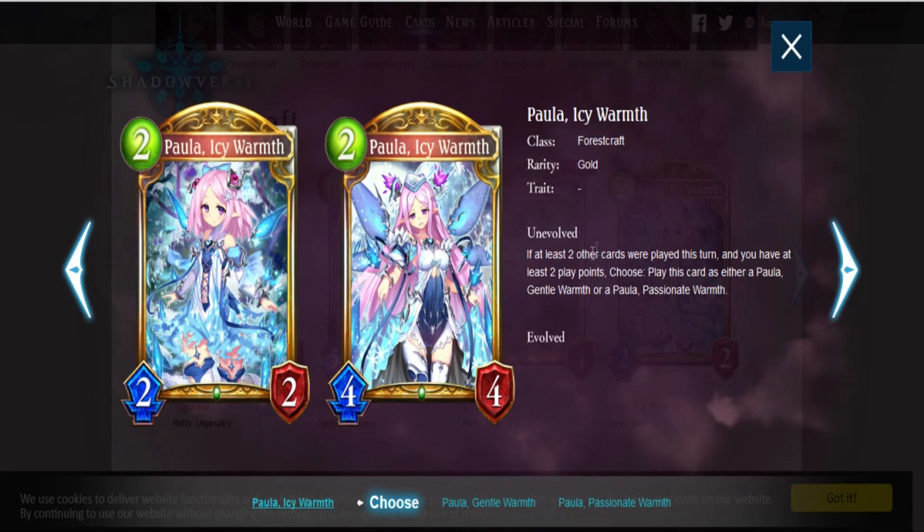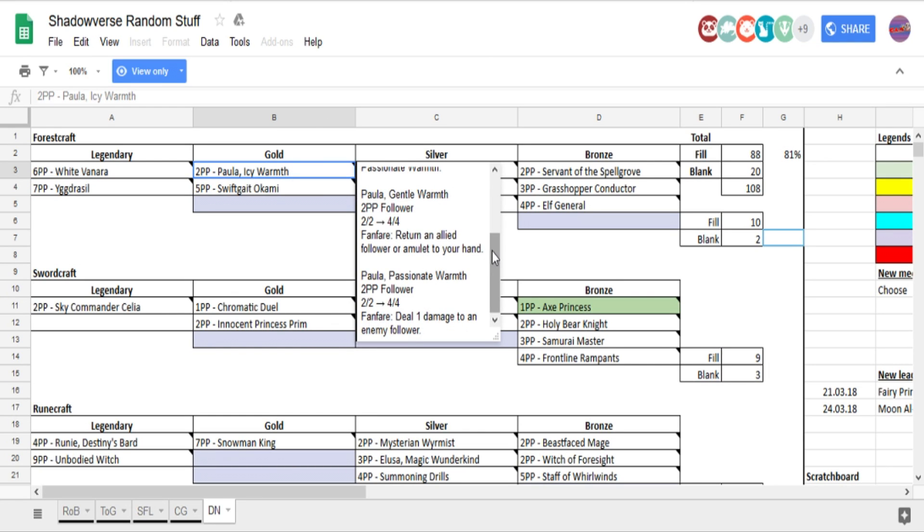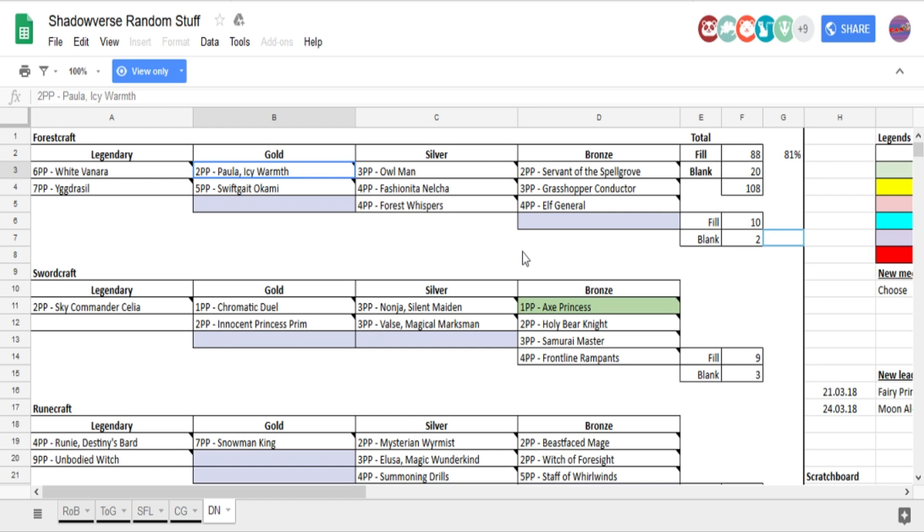Paula, Icy Warmth — if two other cards are played this turn and you have at least two play points, choose to play this as either Paula Gentle Warmth or Paula Passionate Warmth. Gentle Warmth returns an allied follower or amulet to your hand. Paula Passionate Warmth fanfare deals 1 damage to an enemy follower. I feel like a lot of people are going to be using the second ability more, because you can just ping stuff. That's going to have real good synergy with Wood of Brambles. It's a good card.